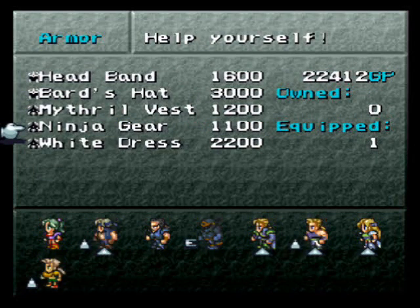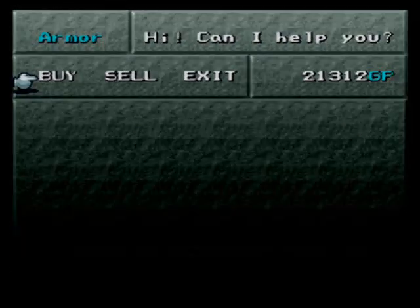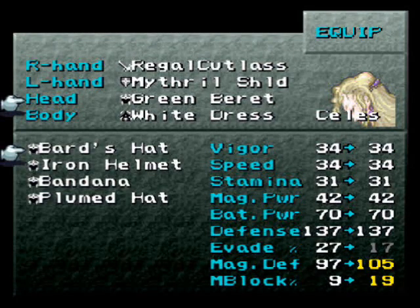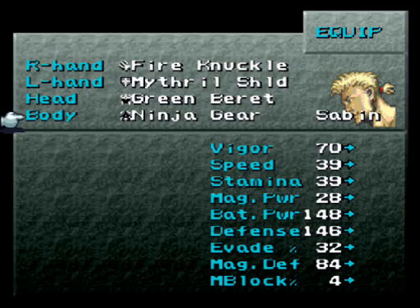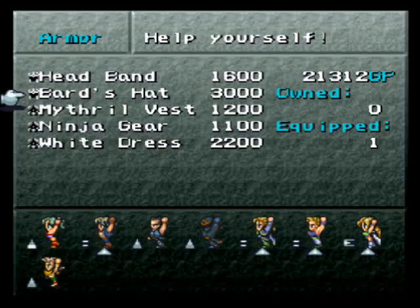I might actually give one to Celes - MP's harder to come by. I'll buy one. And some ninja gear which - wow! You're telling me Shadow had this all the way from the very start when we first met him? You can only get it now. I'll get one as well. Let's give Celes the bard set - you can see the evade's gone down a bit, but the MP has gone up a reasonable bit there. Let's have a look at our ninja gear - yeah, that's definitely gone up. I think I might be getting one more of those for Locke. I'll equip that off screen at the end of the video.